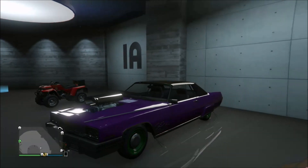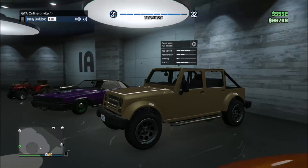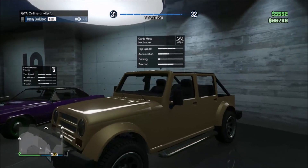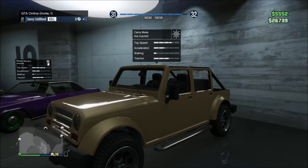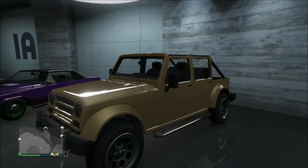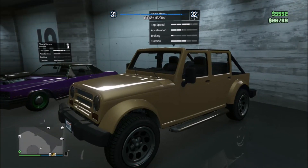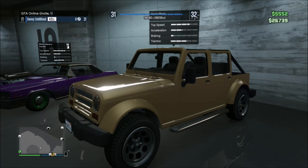The next car we have is the Canis Mesa. Now, mercenaries that get sent at people drive a certain variant of the Mesa, but it's not this one. This one is kind of common, but I consider it a rare vehicle as you cannot buy it at all within the in-game websites, and you can store it in your garage. So the third car is the Canis Mesa.